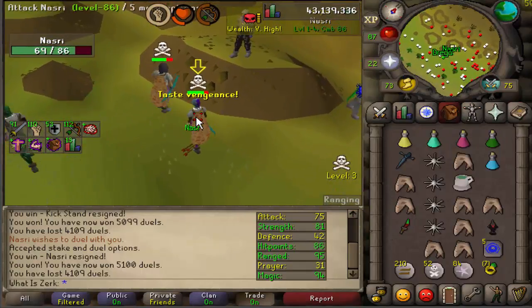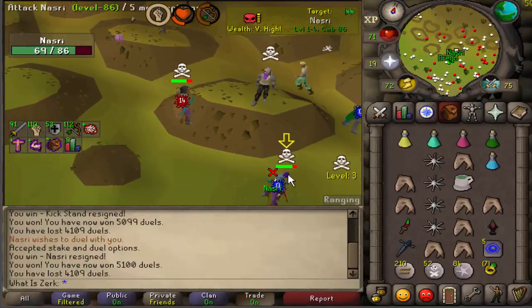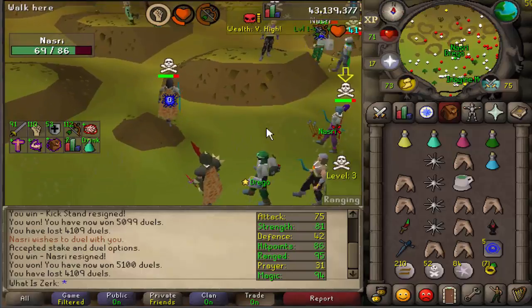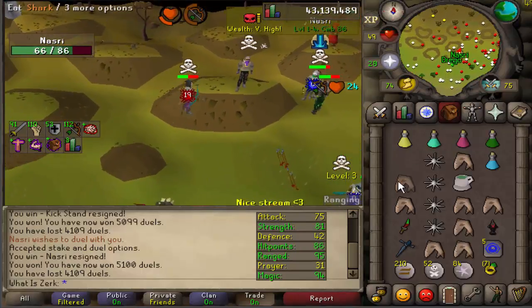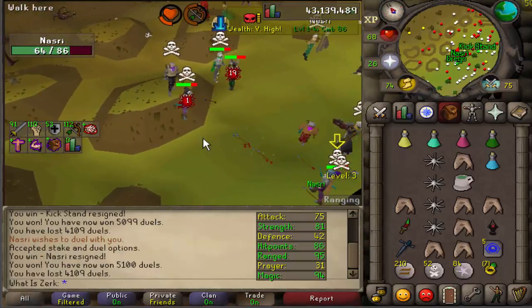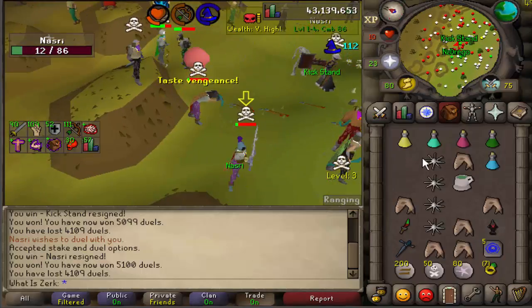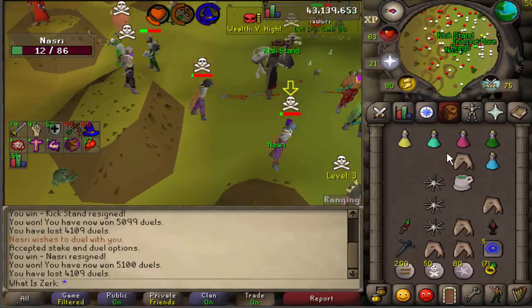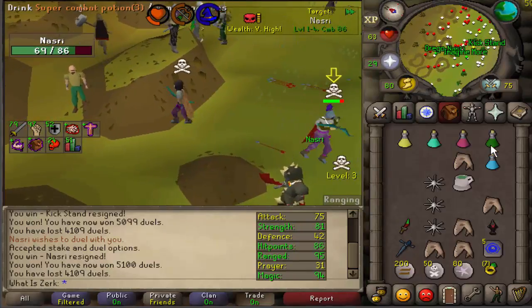I just ate there - my bad mate, didn't mean to eat, meant to click on the MSB. It's really annoying - the rune defender keeps moving around the inventory when you switch. Keeps moving to the top when you want it at the bottom, but doesn't really matter. Just coming for the AGS - got the vengeance but he didn't die and we didn't die either.